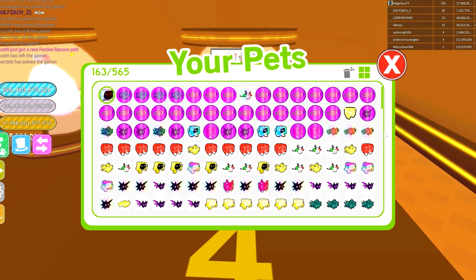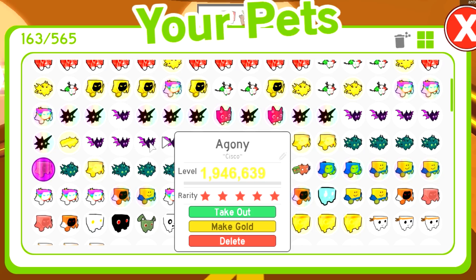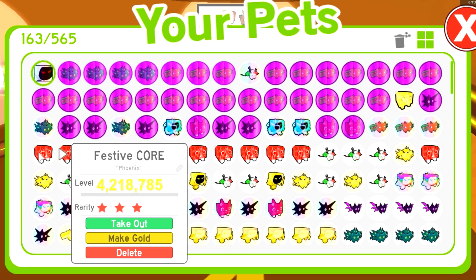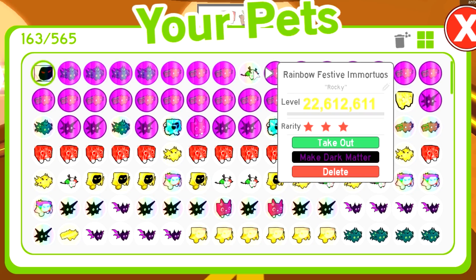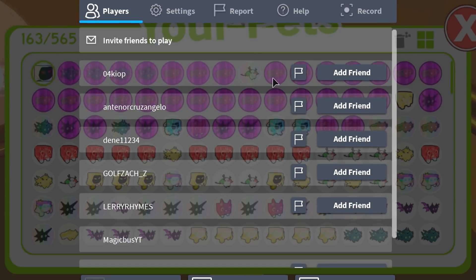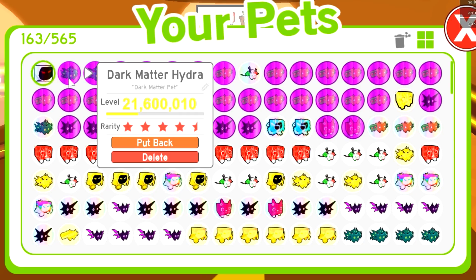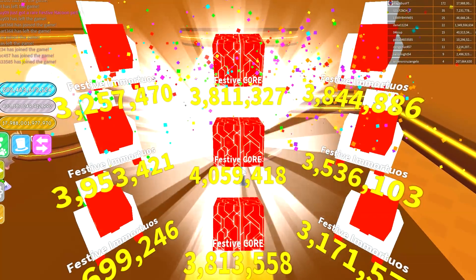I didn't get anything rare but the Festive Immortus and Festive Core are insane. A regular Hydra is 1.3 million — that's a rare pet people dream of getting. Even the Agony is 1.9 million as a regular. But up here the Festive Core I just got is 4.2 million, and it's not even rainbow or gold. The Festive Immortus is 3.8 million as a normal pet, and I just got a rainbow Festive Immortus at 22.6 million — that's stronger than a dark matter Hydra.